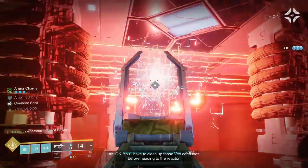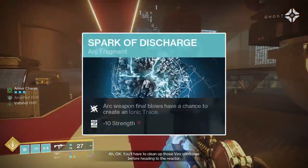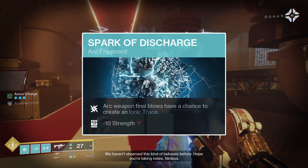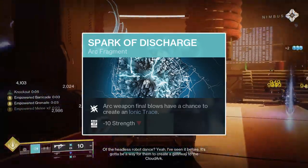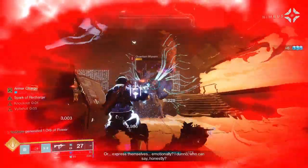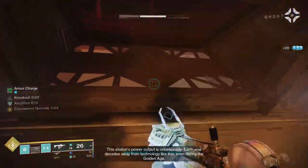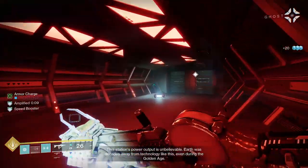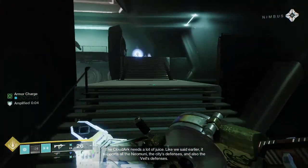With the aspects out of the way, I'll get into the fragments for this build. Firstly, run Spark of Discharge. Spark of Discharge will progress a hit counter every time you get a kill with an arc weapon, and once that counter hits 100 it will summon an ionic trace. It has no cooldown, meaning the more enemies you kill with arc weapons, the more ionic traces you'll generate. The counter progresses by 34% when killing rank and file enemies, 67% when killing elite enemies, and 100% when killing mini-bosses or bosses. On average, you'll be generating an ionic trace once every 2-3 kills with your arc weapons, which will help refresh your abilities very frequently.